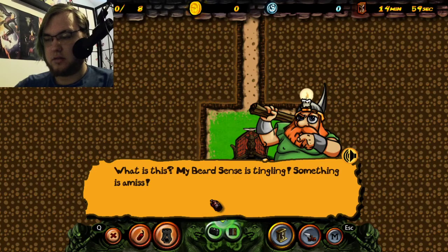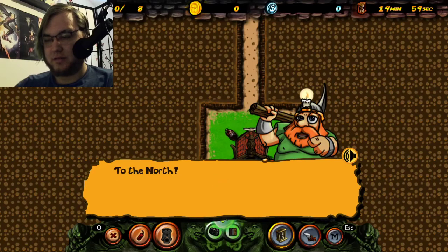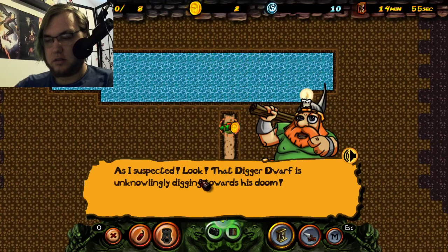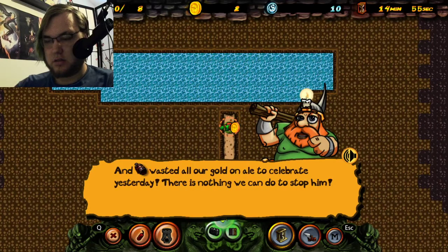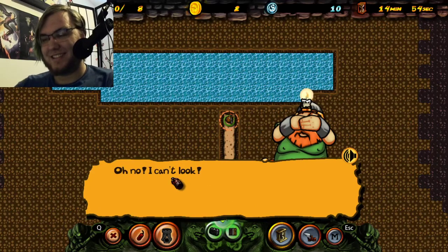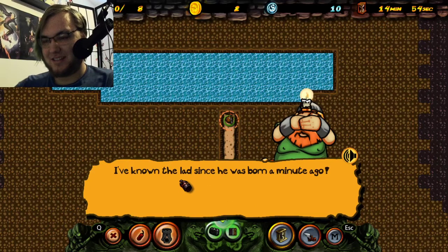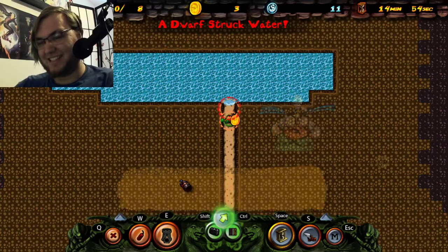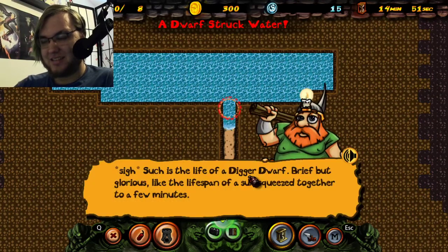Me beard sense is tingling. Something is amiss. Without proper instruction the boogers will just fool about at random, but you can make them go where you want by drawing arrows! I've known the lads since they were born a minute ago. Such is the life of a digger dwarf — brief but glorious.